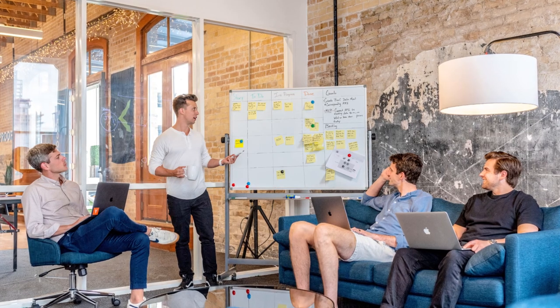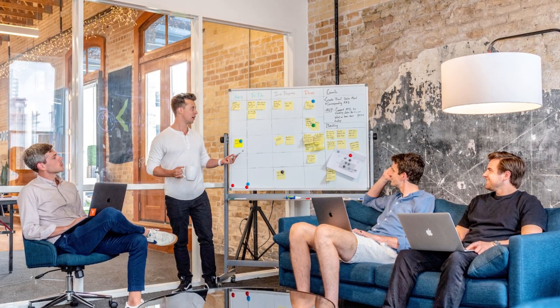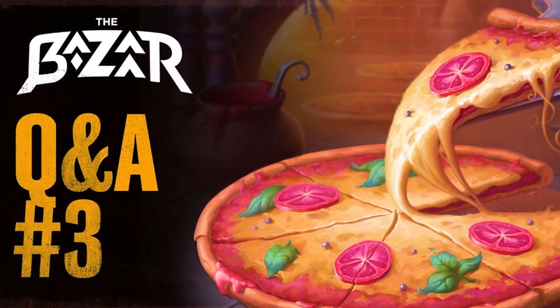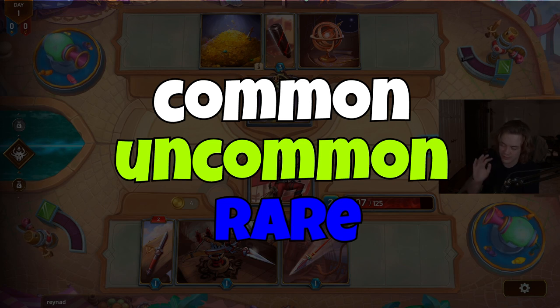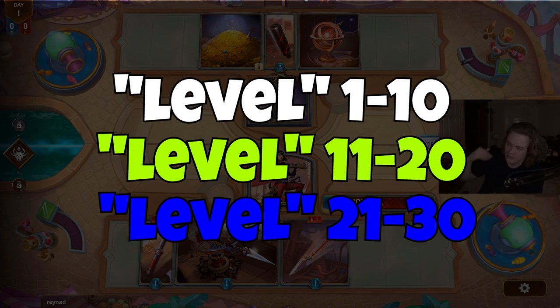If this is a direct replacement of the level system — as it did kind of sound like based on what we can infer from Reynad's wording in the Q&A video linked below, go watch, it's kind of a prerequisite to these last few videos — then we could consider common cards to be the level 1 to 10 cards from the previous system, uncommon cards to be level 11 to 20 cards, and rare to be 21 to 30.